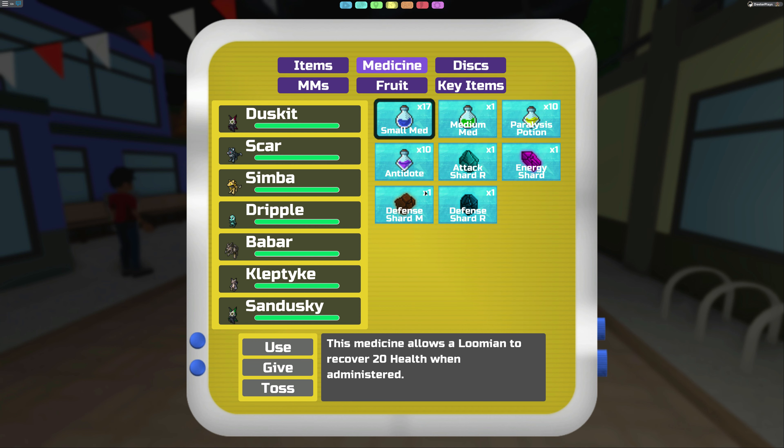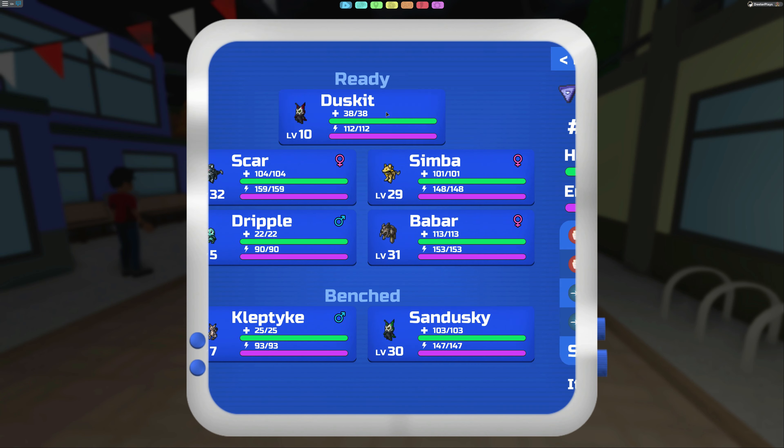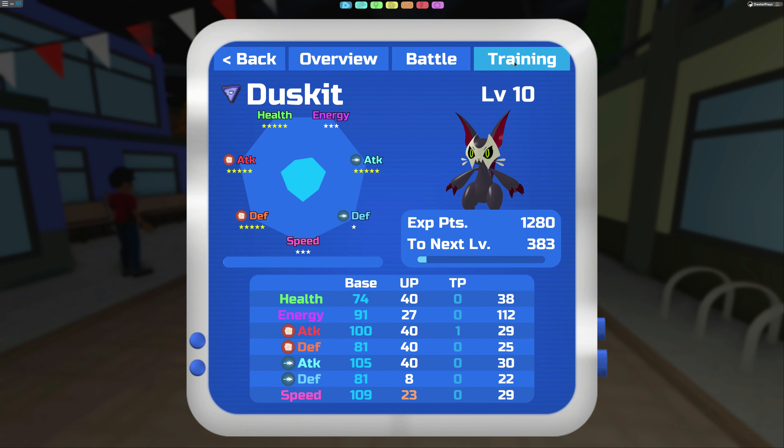The speed shard is gone. Now let's look at his stats. All the other numbers are the same, but the UP values for speed have gone from 13 up to 23 — so it gave 10 points. You can see the speed is a little bit further out on the chart, a bit sharper than it was before. So it raises 10 UP values.